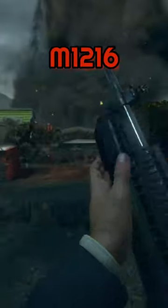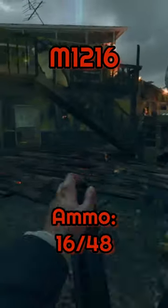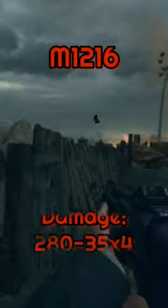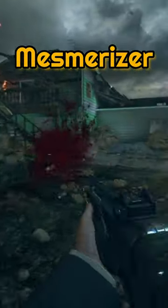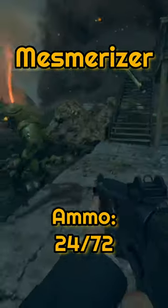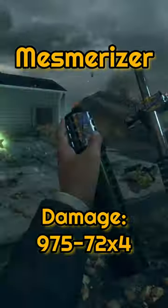Moving on to the M12-16, it starts with 16 rounds in a mag with an additional 48 rounds in reserve, and deals anywhere between 280 to 350 damage. Once you upgrade the M12-16, it becomes the Mesmerizer, and just like the Spaz-24, has 24 rounds in a mag with an additional 72 rounds in reserve. However, the upgraded M12-16 does anywhere between 975 to 72 damage.